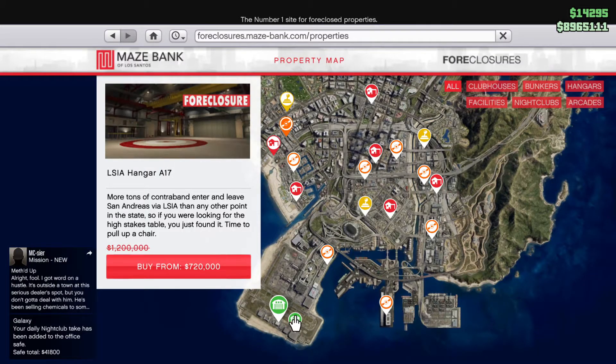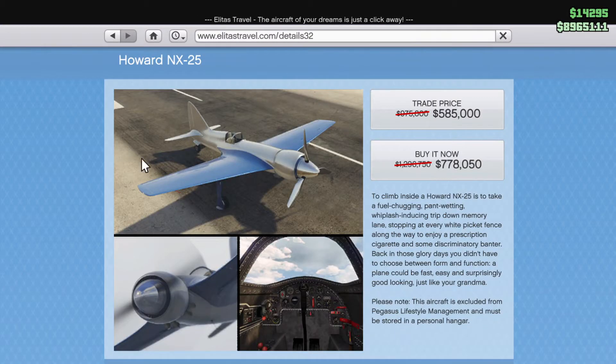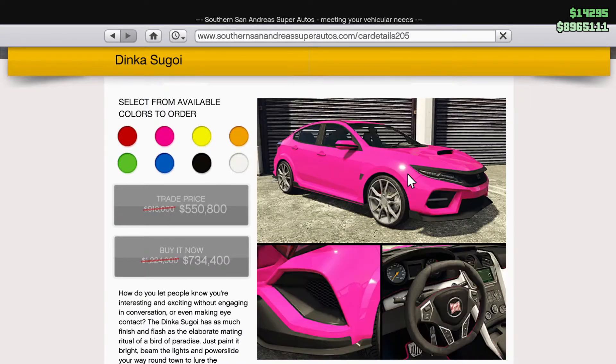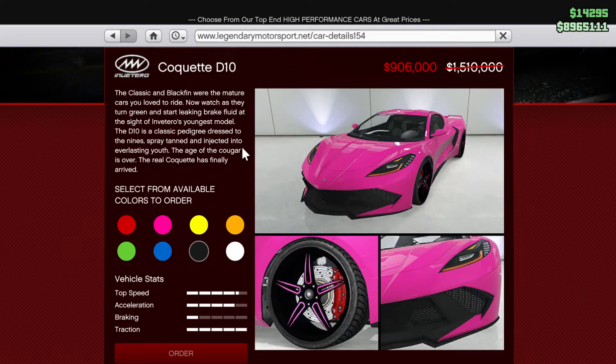40% off of hangers and their renovations, all garages, the Cargo Bob, the Howard NX-25, the Valkyrie, the Vestra, the Maverick, the Outlaw, the Segoy, the Sultan Classic, the Vizion, and lastly the Cocay D10.